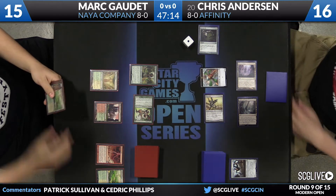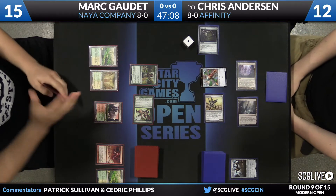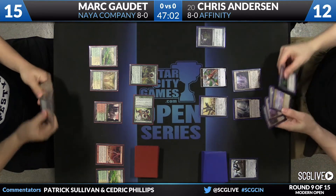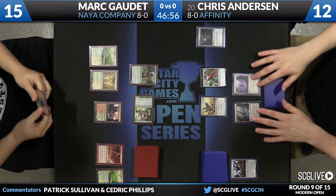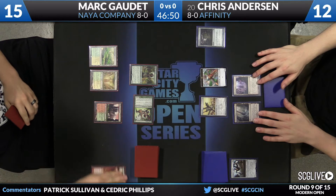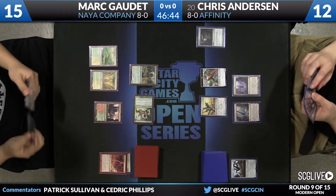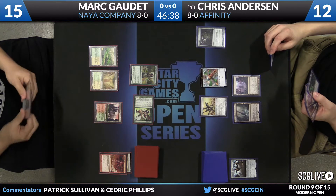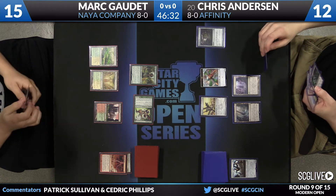Here's an attack for four. There is a Winswept Heath. Now Collected Company is online. I don't know right now if Anderson has any of his power cards. I think he's without Ravager and appears to be without Plating as well. Affinity is a very beatable deck in the absence of those cards — he doesn't have the payoffs right now.